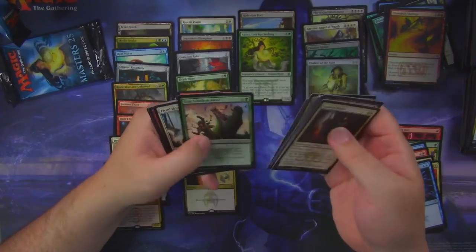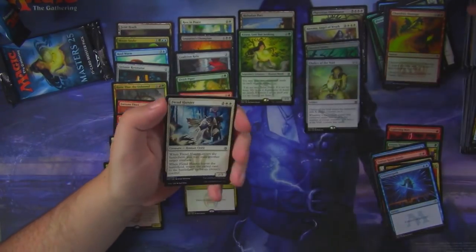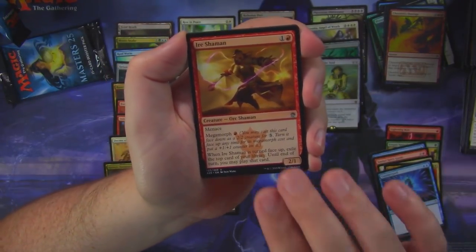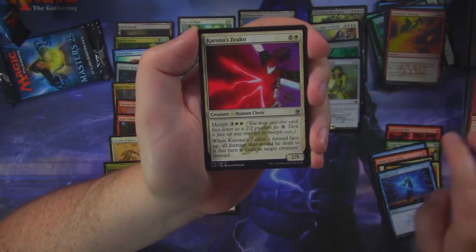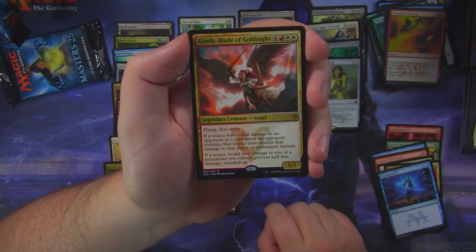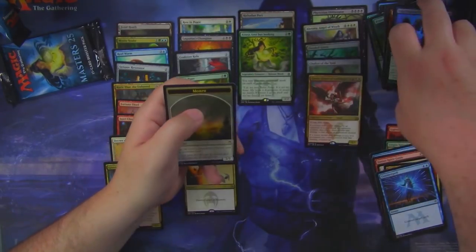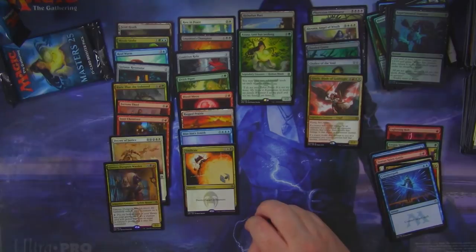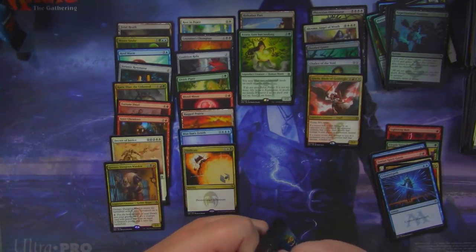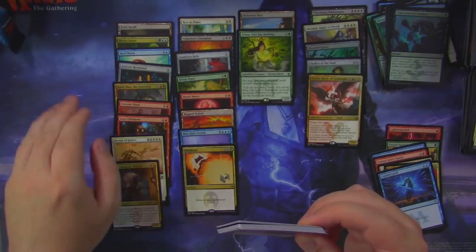Maybe we got there. Oh, there's the Relentless Rats — it's like a dollar common as well. Fiend Hunter, Aire Shaman, Corona's Zealot, and... another mythic — four mythics! Gisela, Blade of Goldnight. Not like the crazy-value mythics, but we did hit four mythics in this box. I'm not gonna complain about that.